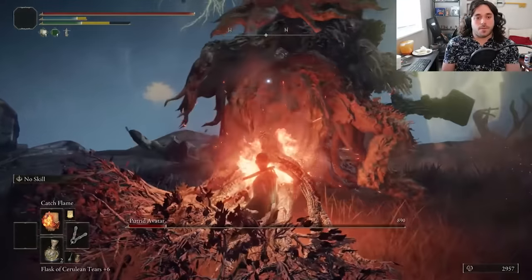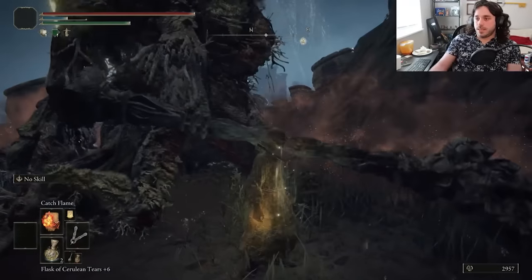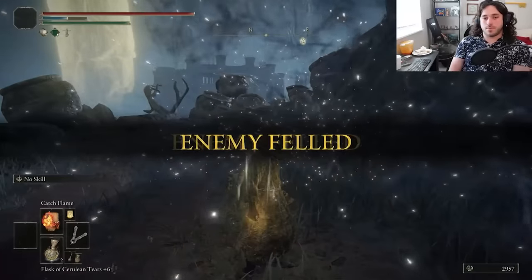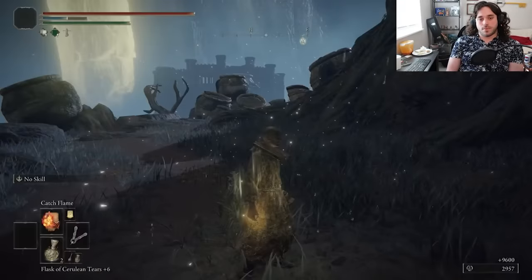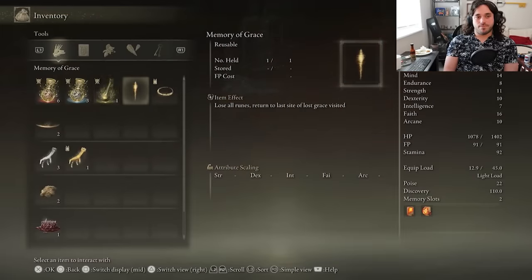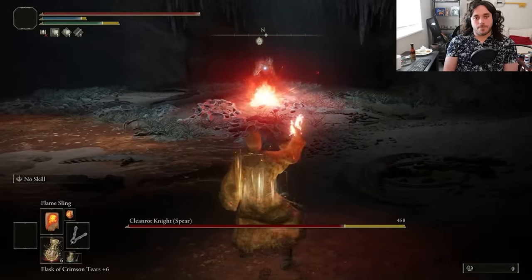Putrid Avatars are weak to fire damage, so even though we haven't invested any levels in our faith, the plus 12 seal cooks this one. Between the Two Fingers and the Faith Talisman, we do have 31 faith, which is certainly Kaylid appropriate. Add some sauce, but also get some hot sauce in the game too with the Flame Shroud and Cracked tier, raising our fire damage by 20%. Just in time for the Cleanrot Knights — we got rotted in the Abandoned Cave first and just warped back. That's not a death, just a warp.